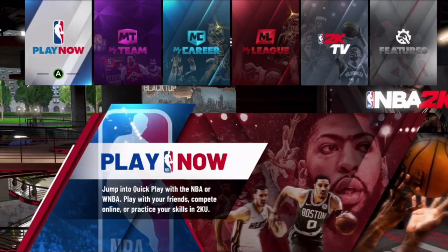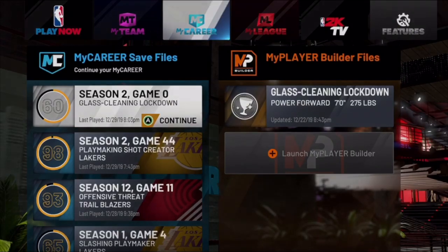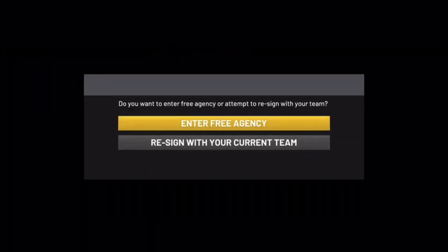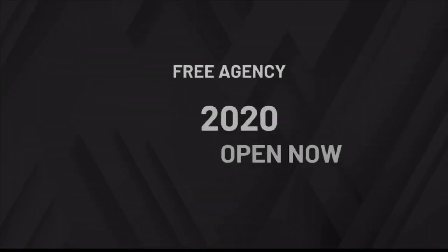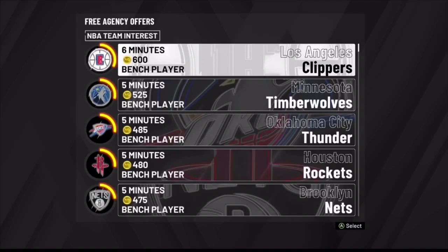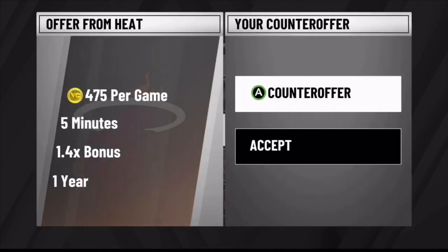Once the game is back up, I'm going back to my 60 overall Glass Cleaning Lockdown. You've now seen me do the glitch twice. I'll do it one more time — I load up the player and I'm able to pick yet another different team. The next team I'm joining is the Miami Heat. Hit enter free agency, go down to the Miami Heat, spam A through, make sure the contract is one year, and hit accept.